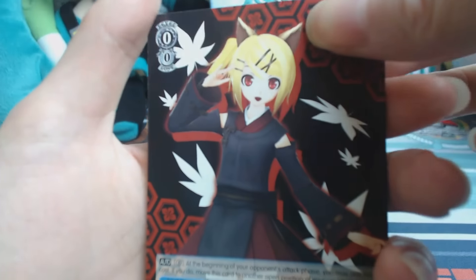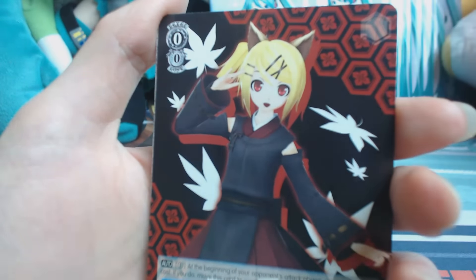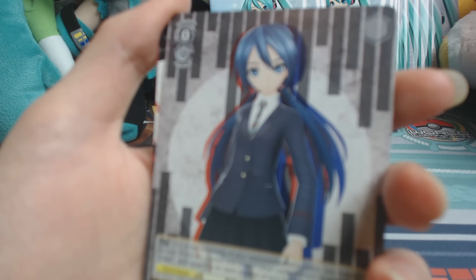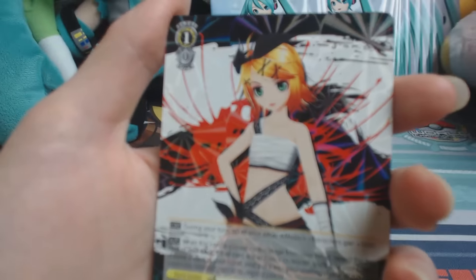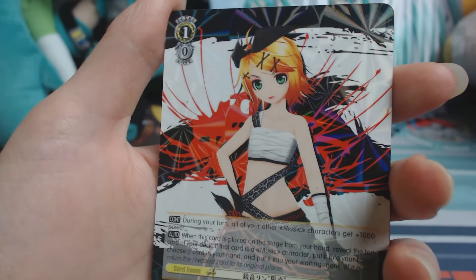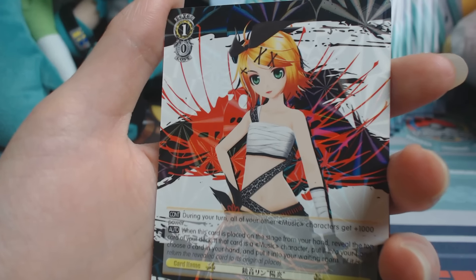This is also Rin from Raspberry Fox — she's a cute little fox. And here's Hatsune Miku, Liar Liar. Here's our rare, which is Rin from Heat Paste. I don't think this outfit works for her — it doesn't match her personality.